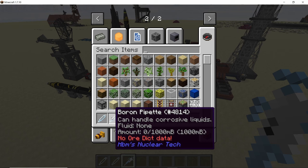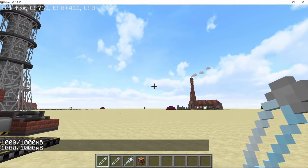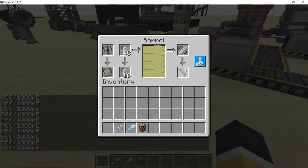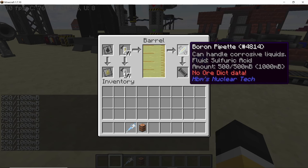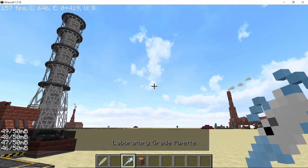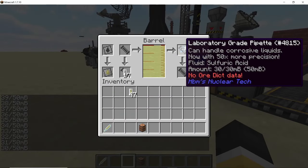The pipette can be used to get precise amounts of liquid. Right-clicking will increase its capacity, shift right-clicking will decrease it. The normal pipette will only hold 500 millibuckets, but it can't hold corrosive recipes. The boron pipette, however, can hold corrosive recipes. The laboratory grade pipette has a very small capacity but can hold very precise amounts of liquid.